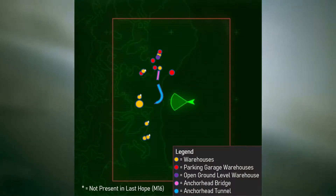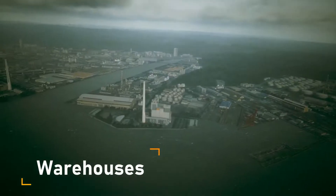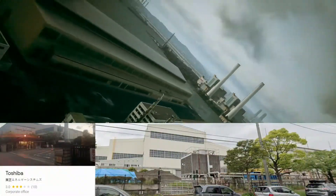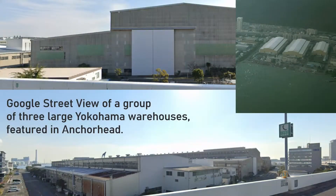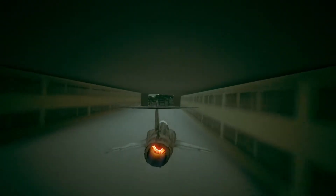Now that I have that out of the way, I'm going to talk about the locations marked on this map. First up are the warehouses. These appear to be modeled off of a large building in northeast Yokohama that belongs to Toshiba. In game, you can fly through these warehouses without too much difficulty. Most of the complications arise not from the size of the tunnel itself, but from the buildings around the warehouse that make approach and exit more difficult. Here is me flying through one of them.